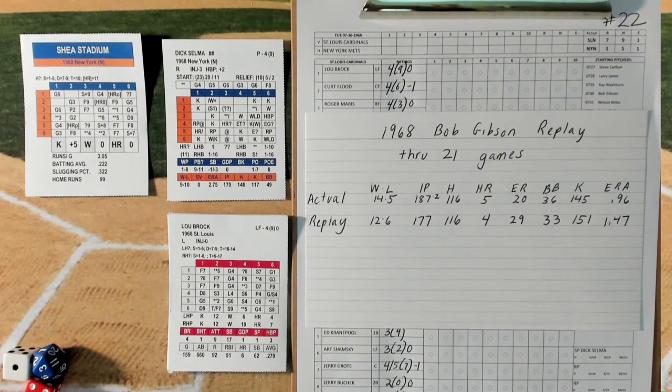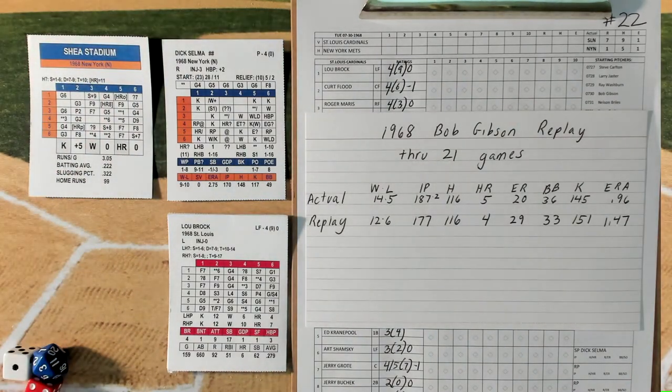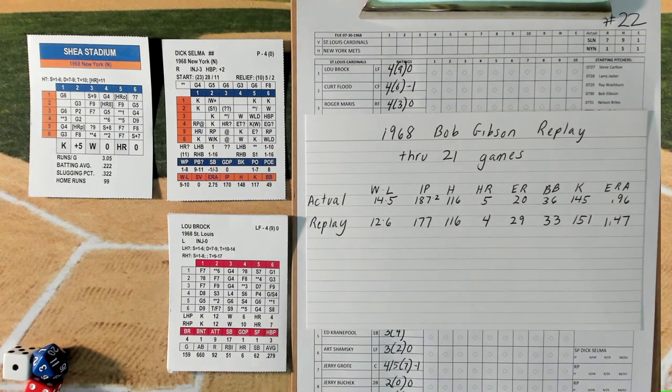Welcome to game number 22 of the 1968 Bob Gibson replay, where the St. Louis Cardinals will be traveling to New York City, Queens, and face the New York Mets at Shea Stadium. The Mets will be pitching right-hander Dick Selma, who was 9-10 in 1968 with a 2.75 ERA. Gibson is 12-6 at the moment. He gave up two earned runs his last start against the Philadelphia Phillies — four total, two were earned. Let's get started with the game.